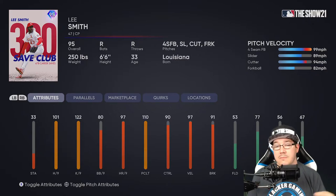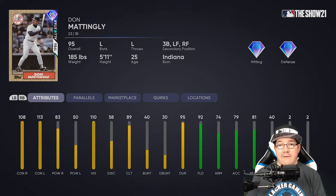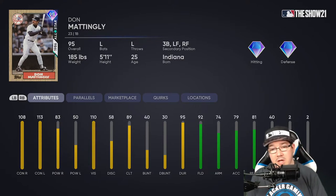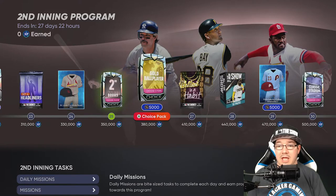Then you're getting Don Mattingly — lefty bat, lefty thrower, plays first, third, left, or right. The biggest thing about this card is the diamond hitting and diamond defense. You get 108 contact right, 113 contact left, 83 power right, and 50 power left — struggling a bit in power. You're also getting 110 vision and 89 clutch. On the fielding side: 92 fielding, 74 arm, 79 acceleration, 81 reaction, and 40 speed. A guy that can do both hitting and defense.